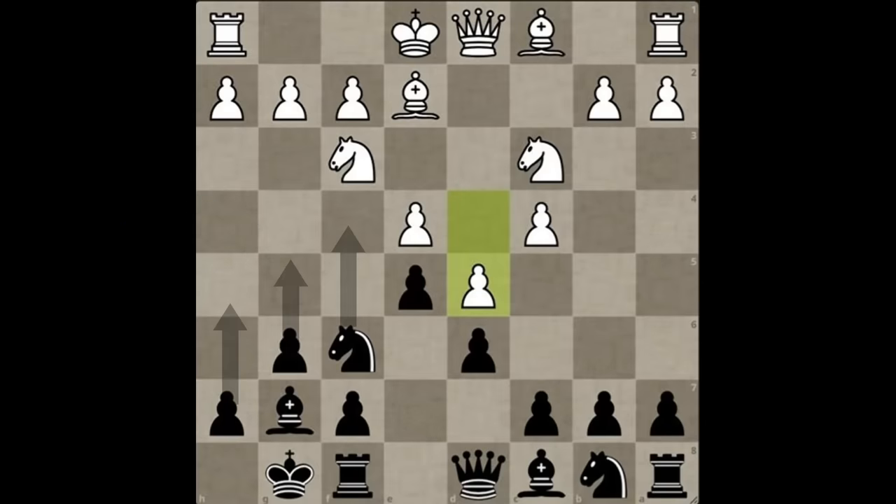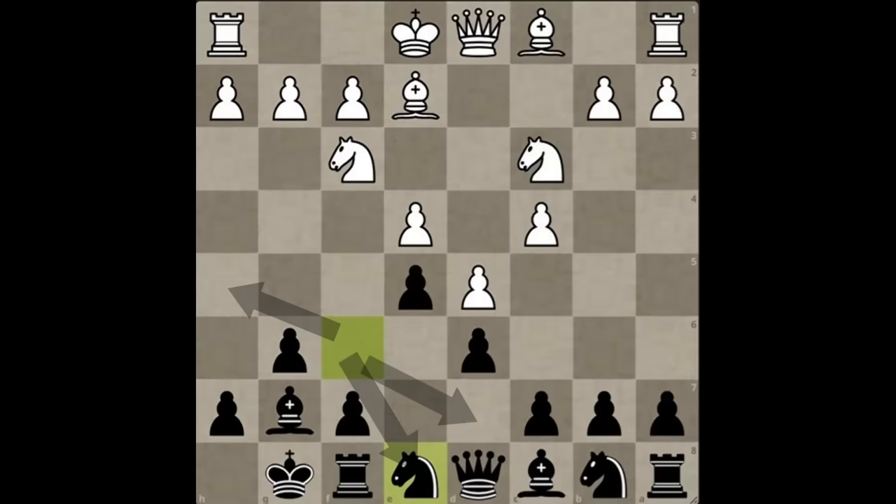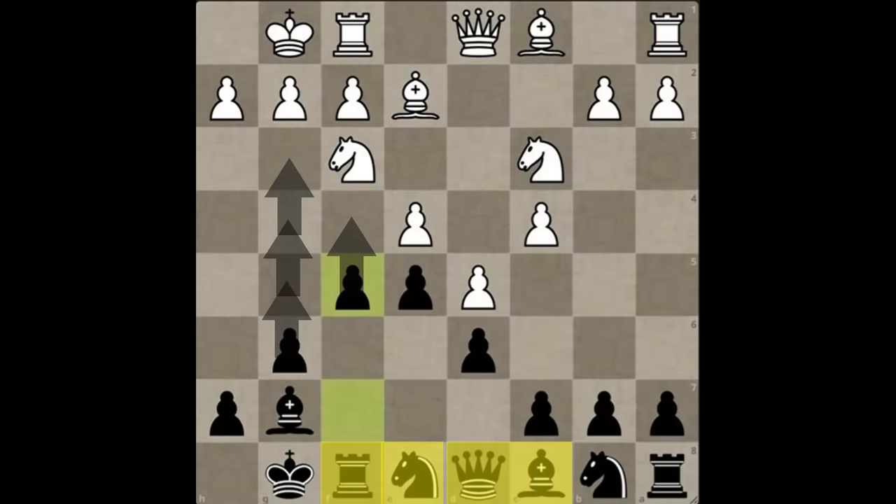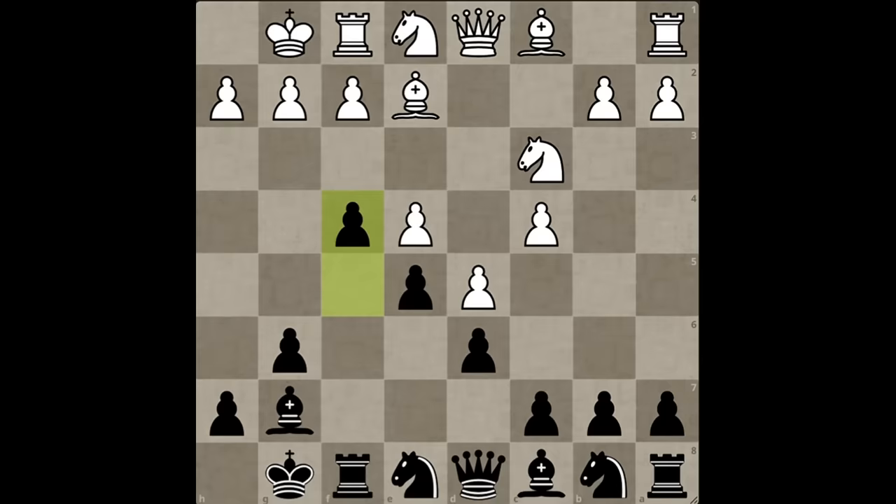This is an attack led by pawns, supported by these minor pieces and these two major pieces. The first milestone of the attack is achieving the f5 pawn push. So moves like knight h5, knight d7, or knight e8 are all different flavors of the same plan. After castles, f5 initiates the kingside assault. The idea is to push with f4, g5, g4, chasing away the defenders of white's king, and then breaking open the king position so that the minor pieces, the rook and the queen can hunt white's king down. But how can we afford to play such risky moves? Is our king not just as vulnerable as white's?